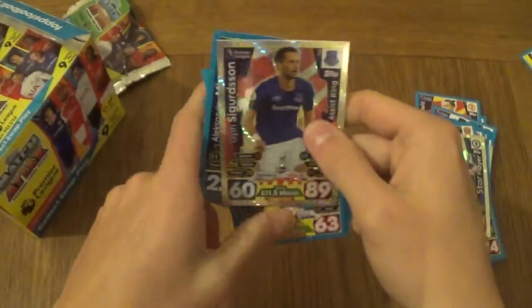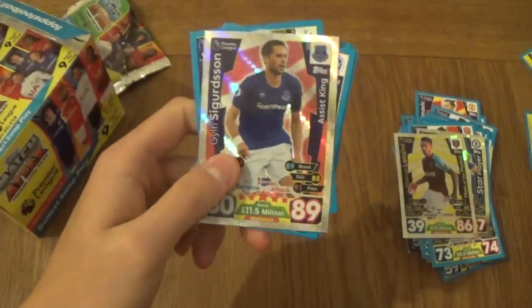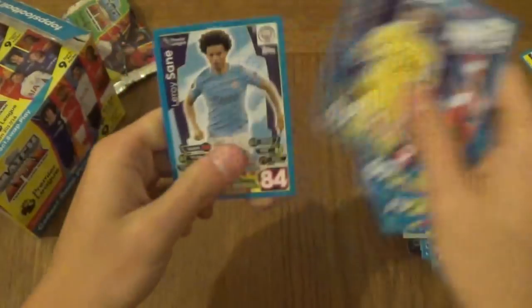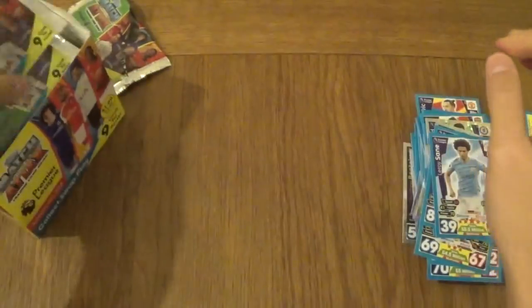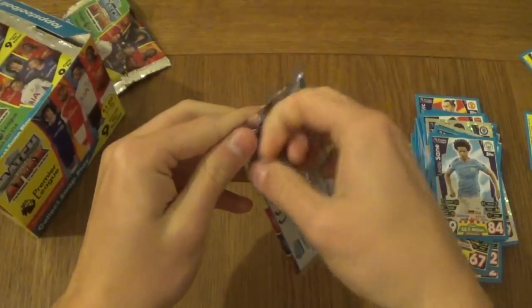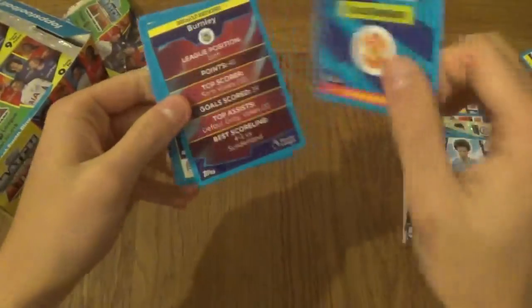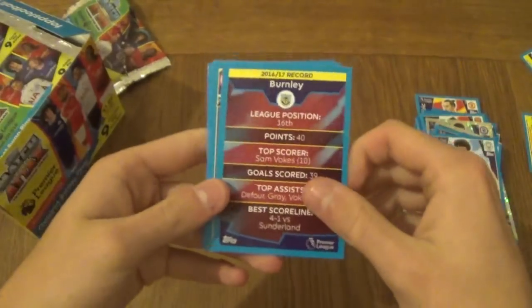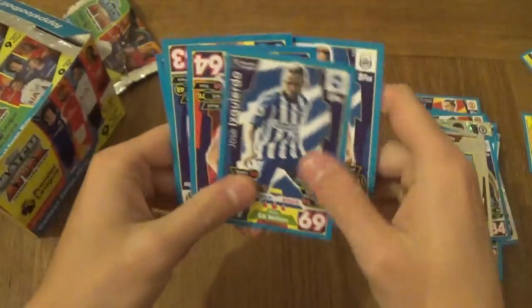Next package in. Oh, where is that? De Bruyne. Let's see the De Bruyne. We've got assist King Gylfi Sigurdsson for Everton — hasn't been assisting this season, if I do say so myself. Mesa, new signing for Swansea. Can't believe Crystal Palace is doing that bad — they're just not the best. Please be David De Gea 100 Club. Oh my God, what a guess — David De Gea 100 Club for Manchester United. First big card off of the box opening. Burnley badge — still have to get that limited edition in the box.